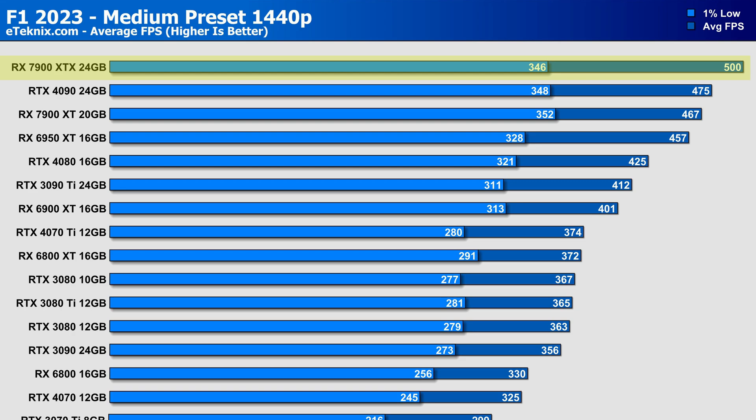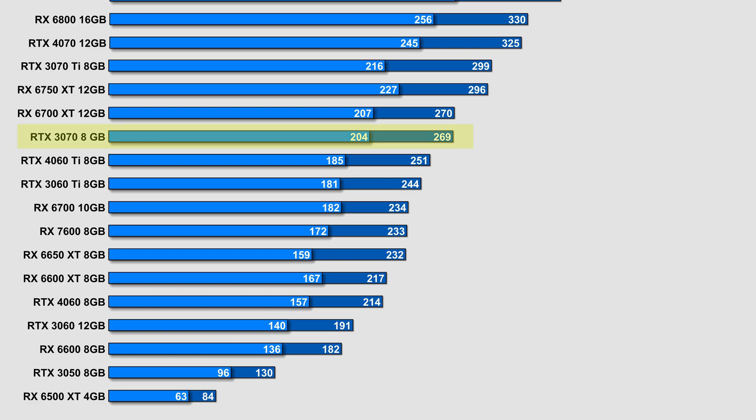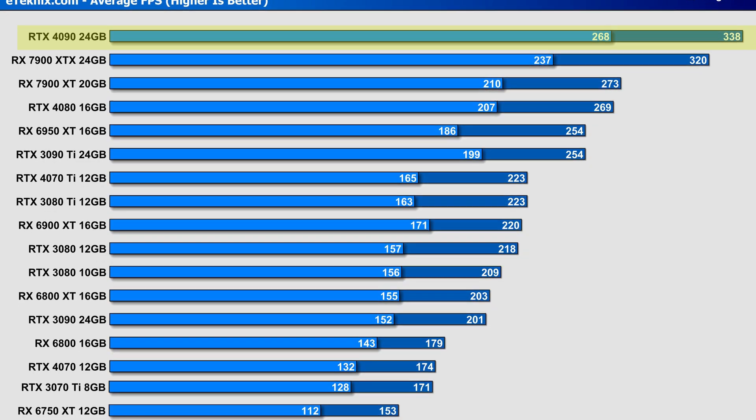Moving up to 1440p, the 7900 XTX still reigns supreme with 500 FPS average, but the 4090 has caught up considerably, sitting just one place below with only 5% less performance. The 4080 has also jumped up, now outperforming the 3090 Ti and many AMD cards that led at 1080p. The 3070 still has higher frame rates than the 4060 Ti and the RX 7600, but with almost all cards comfortably above 100 FPS, it's hard to complain.